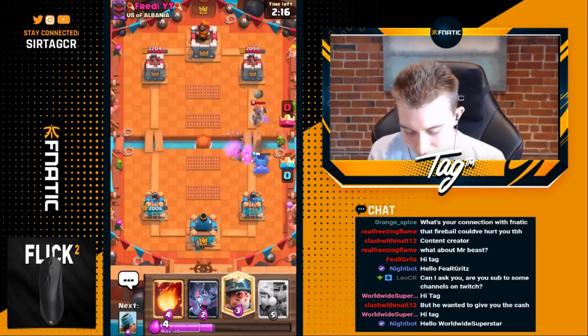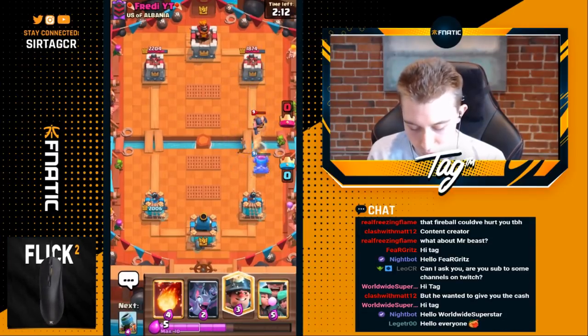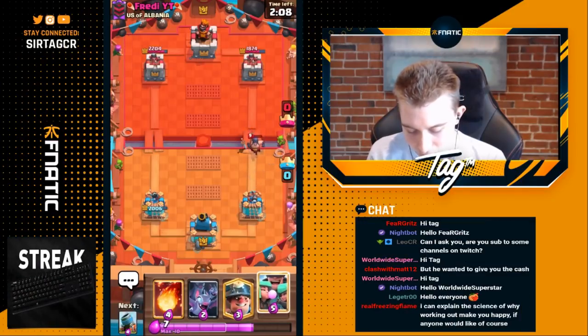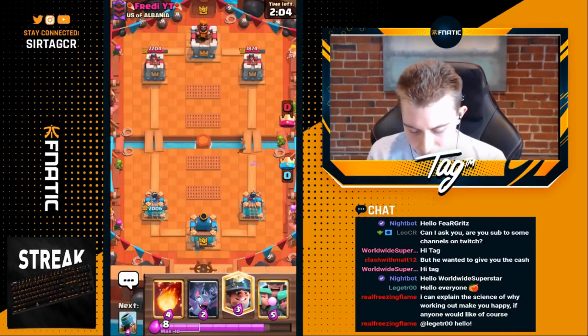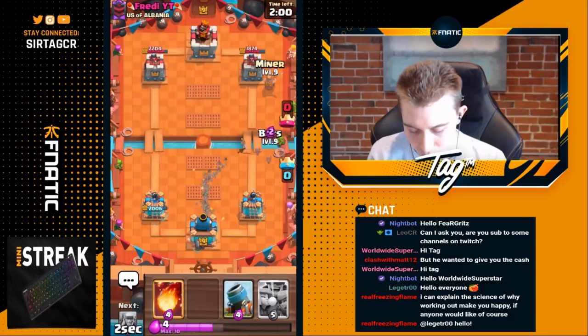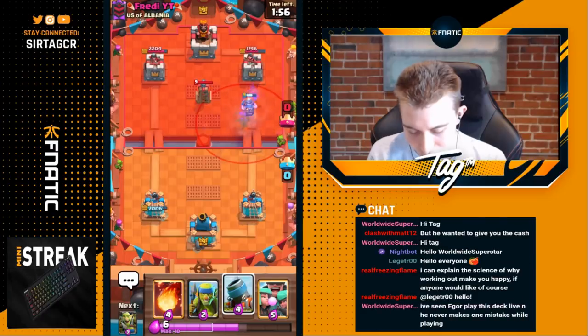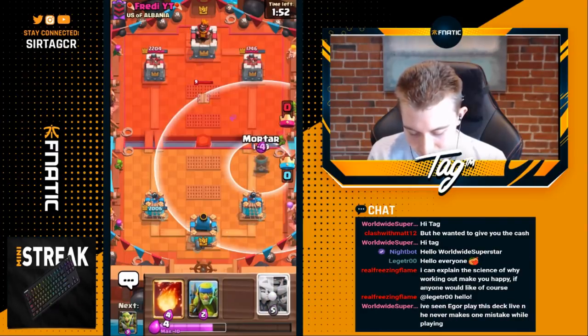He's going to go for an executioner, so I wind up going for a barbarian barrel so then the executioner targets that instead of the spear goblins and the mortar. The mortar is going to get a couple extra hits because of that, and now I don't even have to respond to the executioner on my tower. We're looking at a game where he's going to end up having tesla and executioner. I kind of expect him to have nato, so I don't really want to go in for miner in the back.